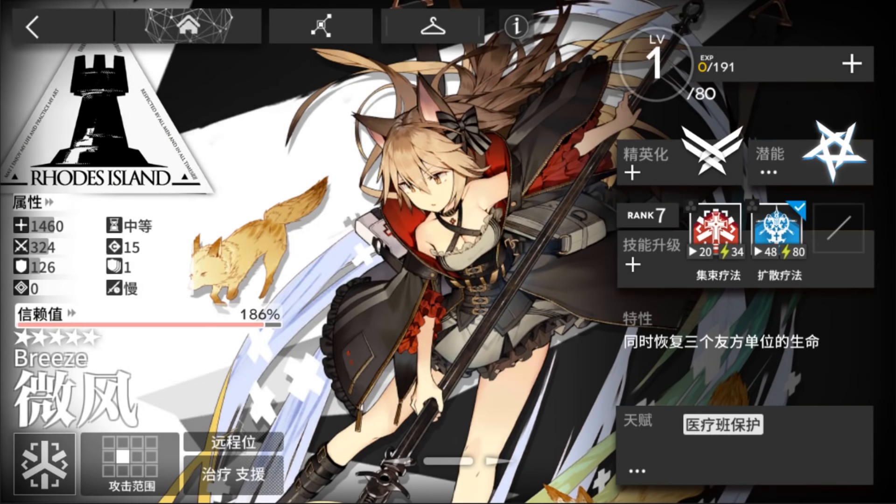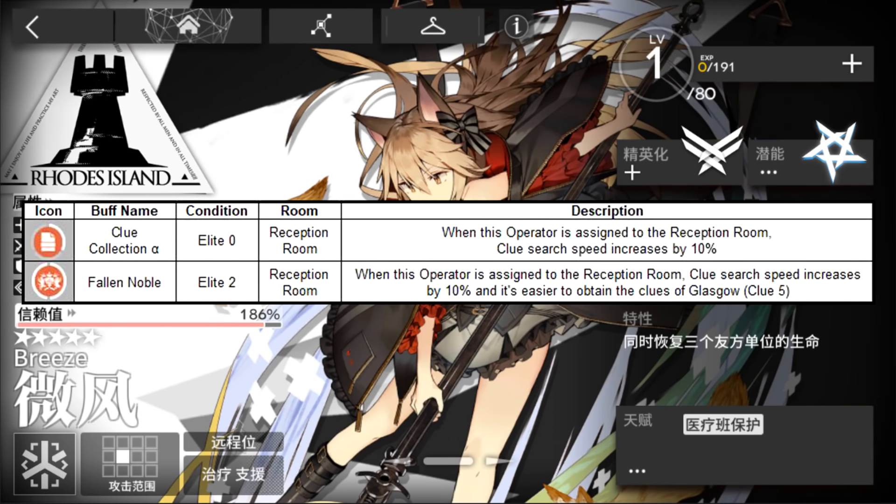Let's talk about her base buffs. The first one is Clue Search Alpha — when this operator is assigned to the reception room, Clue Search speed will be increased by 10%. The second buff is Fallen Noble — when assigned to the reception room, Clue Search speed is increased by 10% and it's easier to obtain Clue 5 of Glasgow.